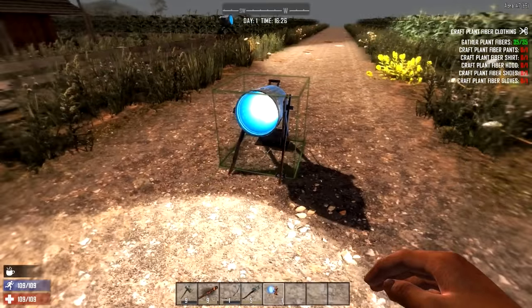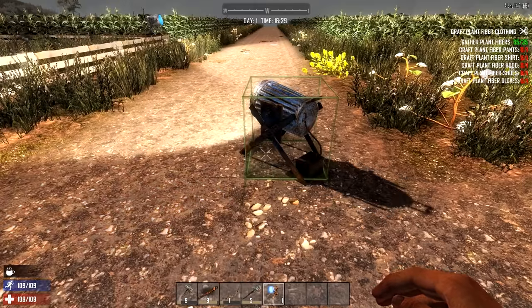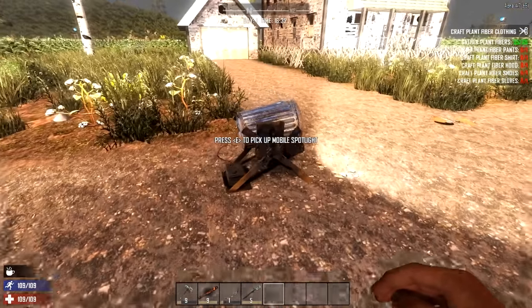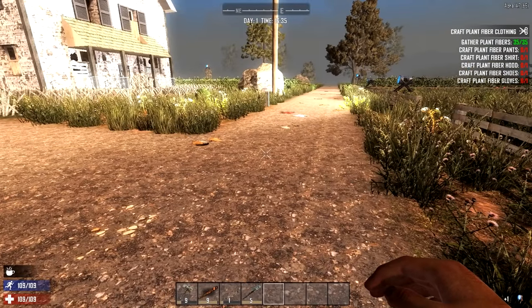Once you've crafted them, all you have to do is place them like you would any other item. Left-click to rotate it in any of the eight possible directions you want it to face, and right-click when you want to place it. One of the great things about the mobile spotlight is that you can pick it up when you're done using it and move it somewhere else.